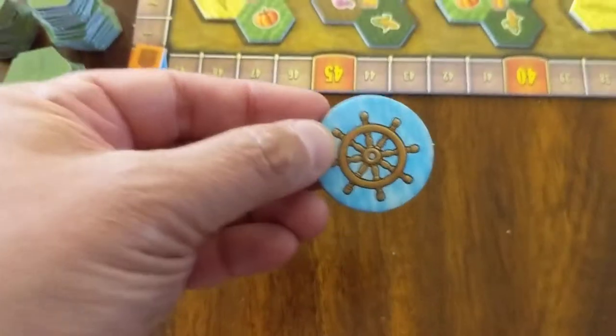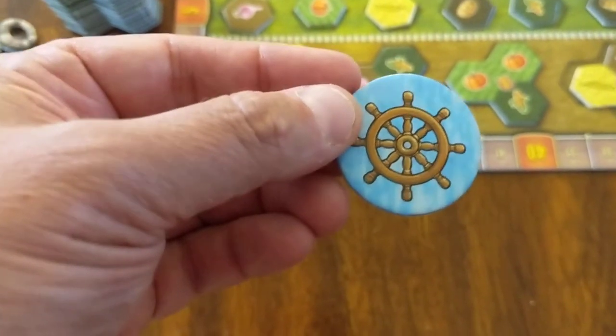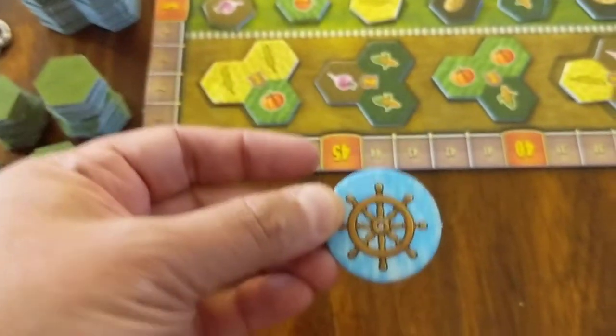And we have our steering wheel — or boat wheel, not sure exactly what you call it — but that is the first player token.